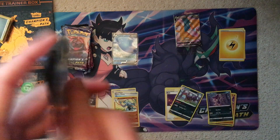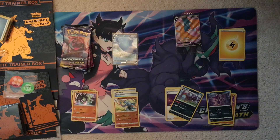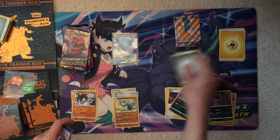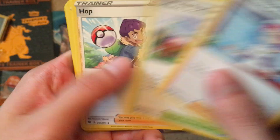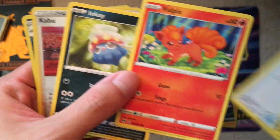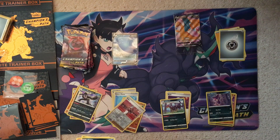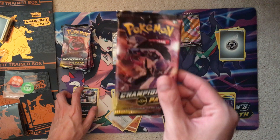Next pack, another Obstagoon — last Obstagoon pack. White codes every pack. Starting with the uncommons: got a Hop alternate art — that's pretty cool — a Reverse Kabu, and a Galarian Obstagoon holo. Obstagoon in the Obstagoon pack — pretty interesting.